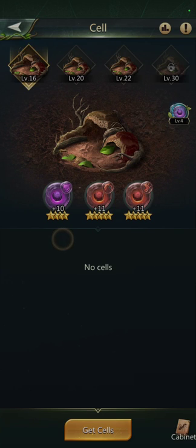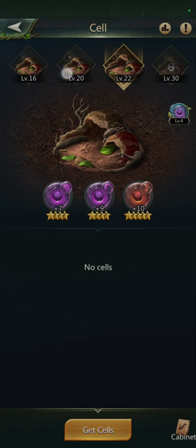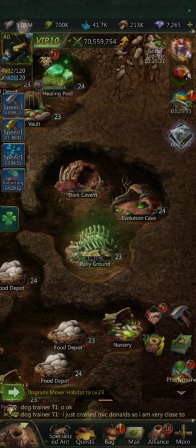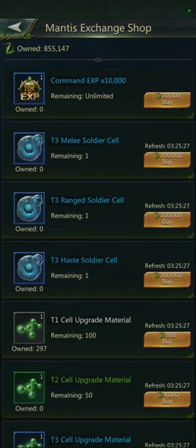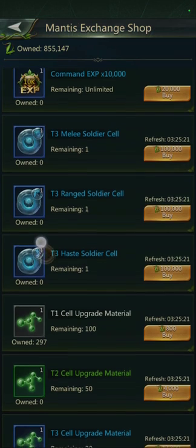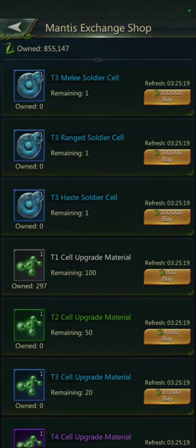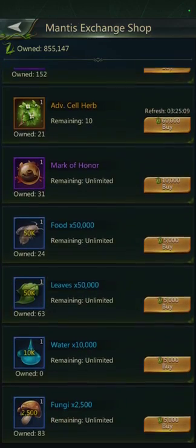The other reason I believe the Mantis Cave opens up around level 16 is the cells. When you go into the cells, you can see you get your first row of cells at level 16, your second row at 20, and your third row at 22. Make sure you do those to have your army as strong as possible. I relate those to the Mantis Cave because this is the only place you can buy cells outside of the money shop — you exchange them for mantis limbs.